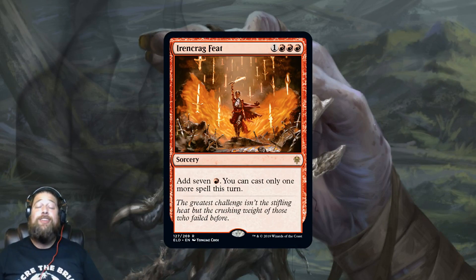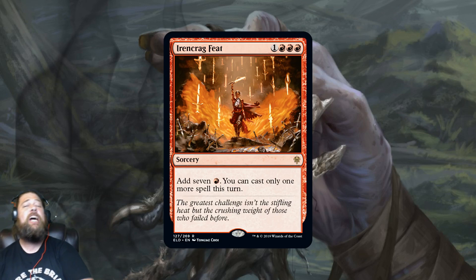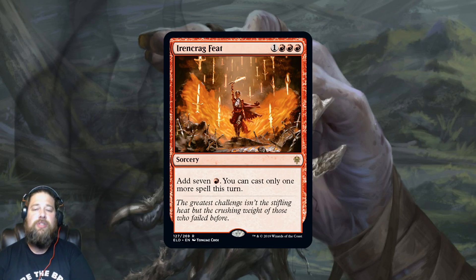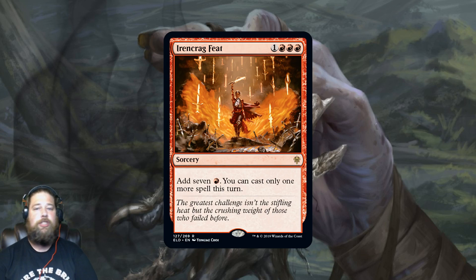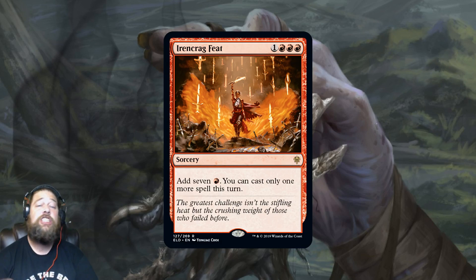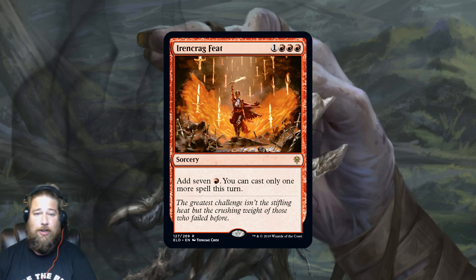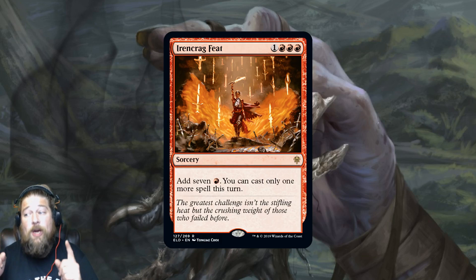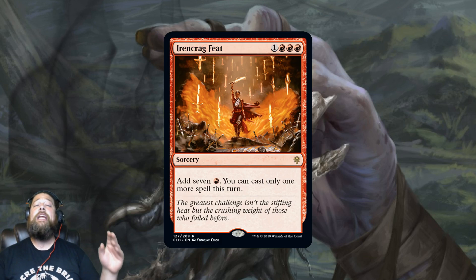Irencrag Feat is really unique and scary — a ritual you can't abuse in the typical ritual way, but undoubtedly powerful. Going from four mana to seven mana can do some busted things. Can people find the right shell to consistently get a turn-two Karn or turn-three Shatter the Sky? That's the question, because if you don't have your finisher, Irencrag Feat isn't doing much. But if someone gets this right, it's going to be pretty powerful — and I'm almost surprised Wizards printed it even with the one-more-spell clause.